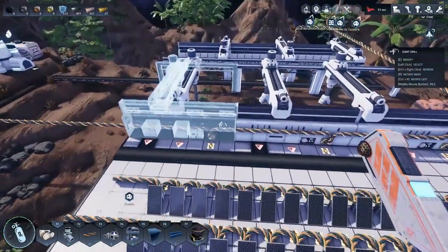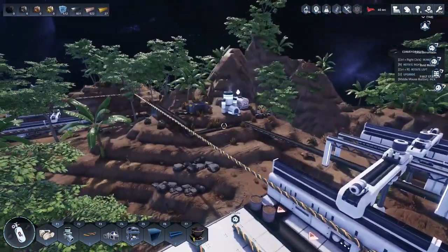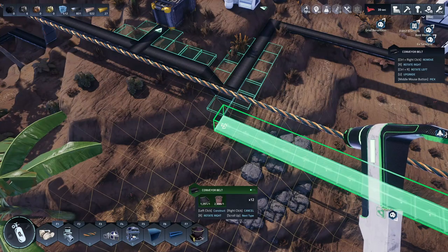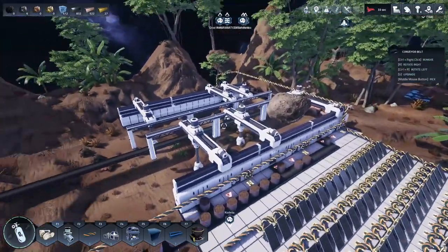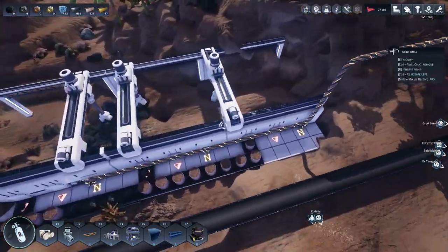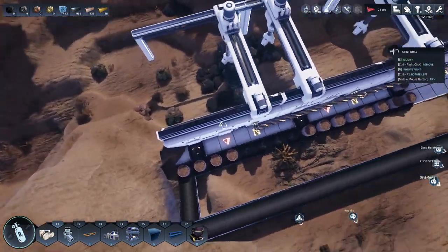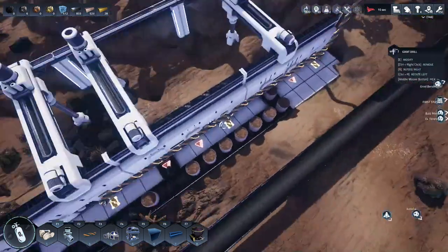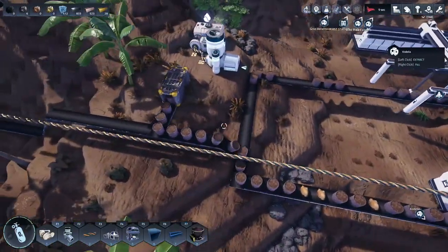86% efficiency — that's not bad. Except I forgot to hook up this conveyor. There we go, put it right in here. They're going to do their thing and get a whole bunch of carbon hopefully. I do have to update the blueprint — I might actually leave that floor in there, it'll make it easier for things to go through. Remember kids — always check your conveyors!